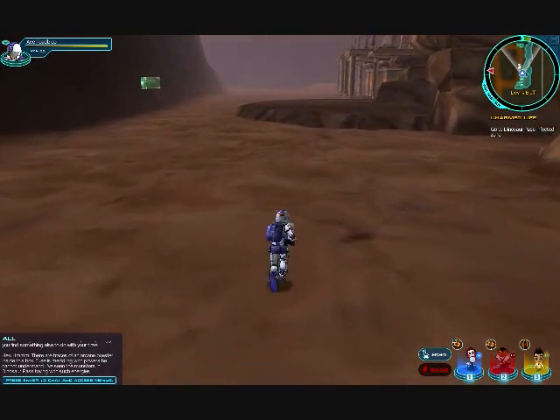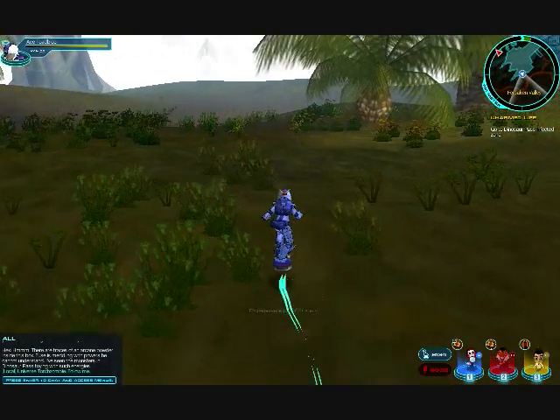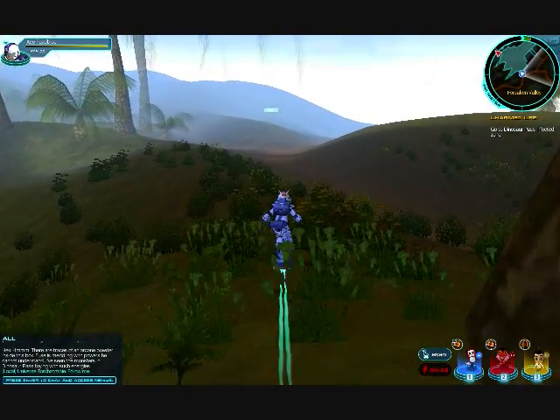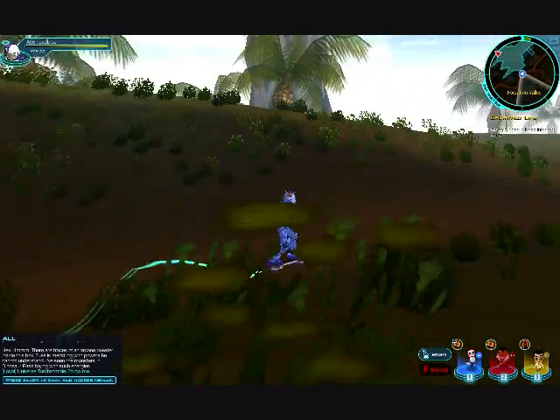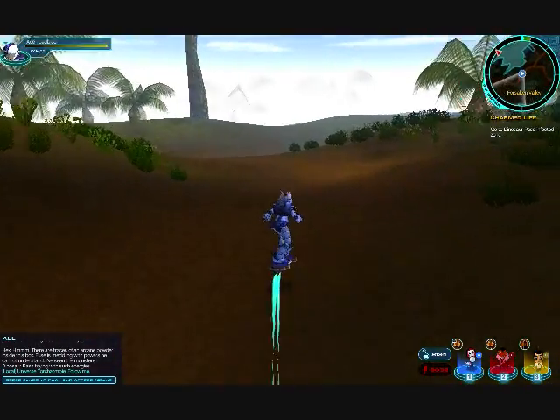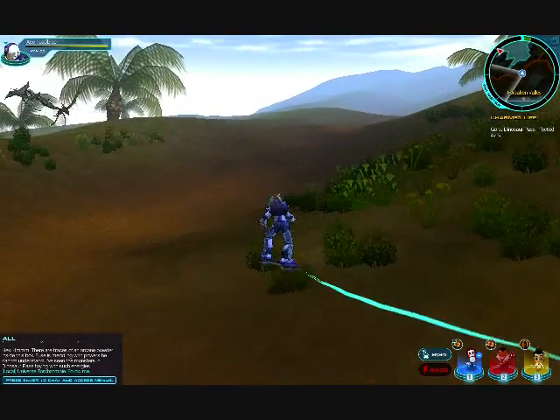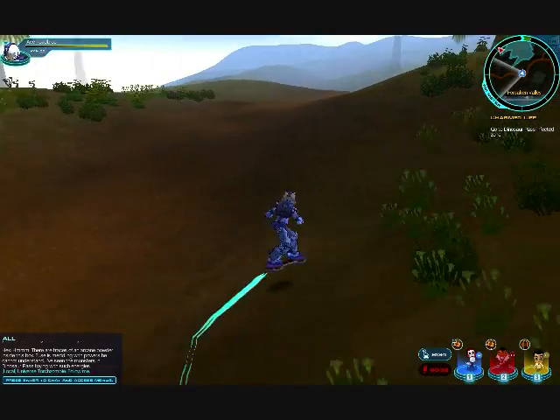Then you're gonna want to go to Forsaken Valley. Now, as soon as you get here, what you're gonna want to do is go to Dinosaur Pass. If you're unsure where Dinosaur Pass is, don't worry — I haven't cut anything. You'll get to see it just as I've seen it in the game.